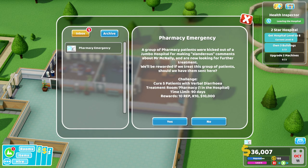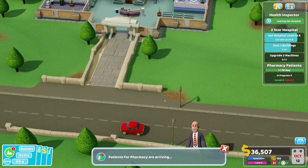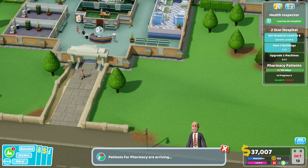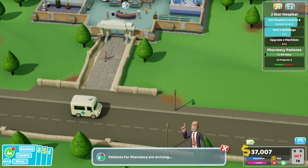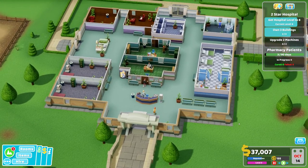Pharmacy emergency — we have to cure 5 patients with verbal diarrhea. Of course we can do that. For level 2 we need a hospital level of 8 and own 3 buildings. The inspection report says nothing to complain about here, but not much to be happy about either. Sounds about right.